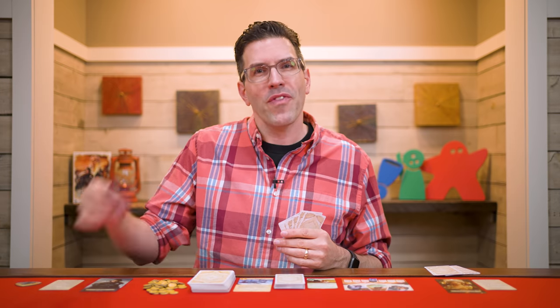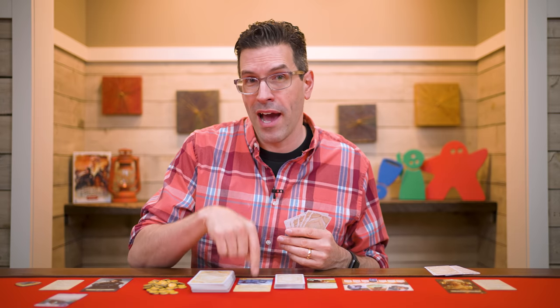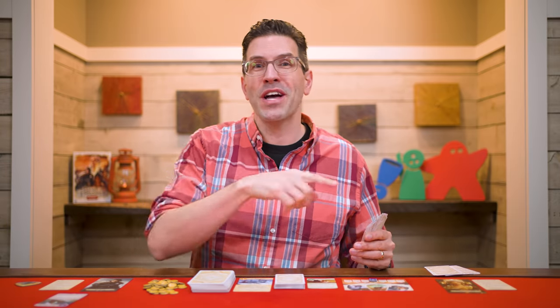This value on the card is how much influence you are bidding to gain control of the currently revealed ally. After playing an influence card or kneeling, the next player in clockwise order goes, and around and around you'll go like this until everyone has kneeled.